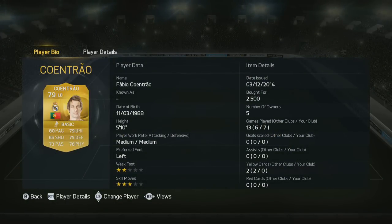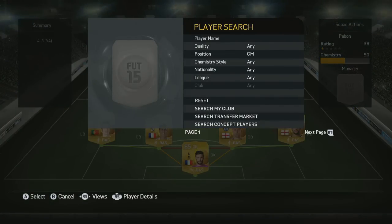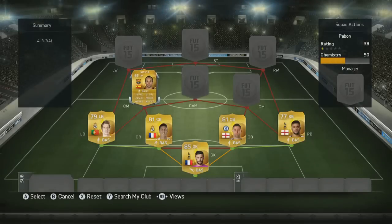Cohen Trau is actually incredible - he's such a good left-back and I never see anyone use him because everyone uses Marcel instead. But Cohen Trau is perfect for me. He's so, so good with those medium-medium work rates, 80 pace, great defending, great physical, decent passing, pretty good shooting as well. He just does the job really nicely.